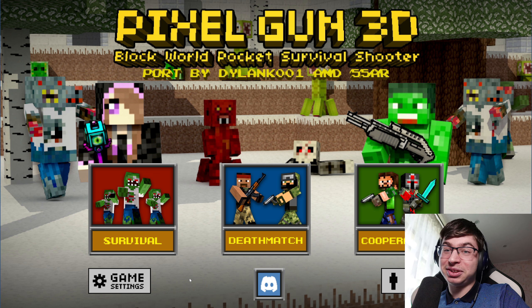Hello guys, this is Nemesis again. What do you see on your screen? Pixel Gun 3D Block World Pocket Survival Shooter, port by Dylank001 and 55AR. Yes guys, this is an old version of the game — version 3.6 from 2013, practically 11 years ago.